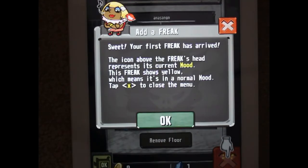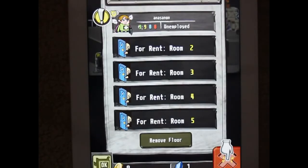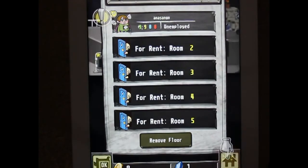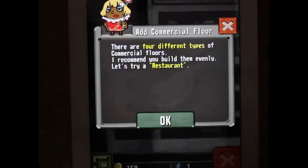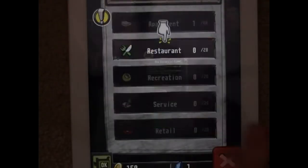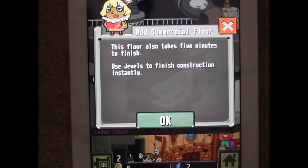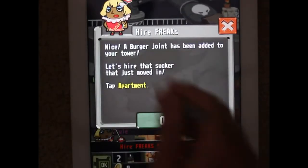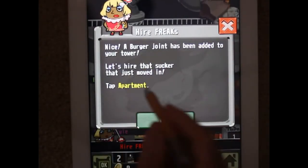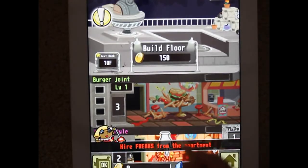The icon over each freak's head represents its mood. So I'm going to be managing my freaks to make sure they're in a good mood to attack monsters that are trying to destroy my tower. Build a floor again - there are four different types of commercial floors. I get one duel for making it and then I'll have to spend it to finish it quicker. Burger joint added to my tower - this is a very Tiny Tower-like experience.